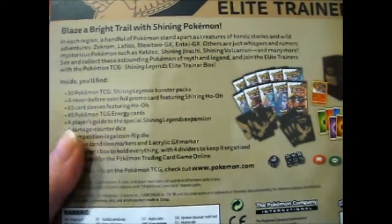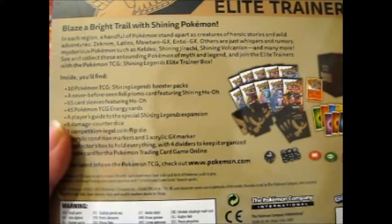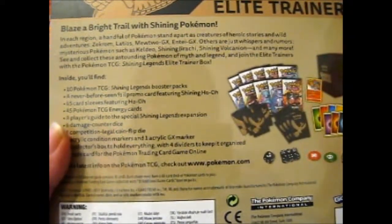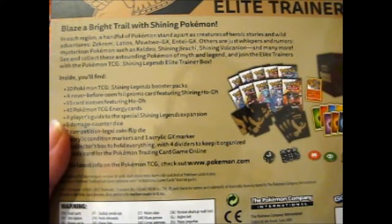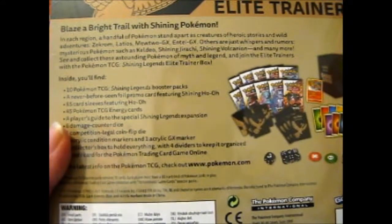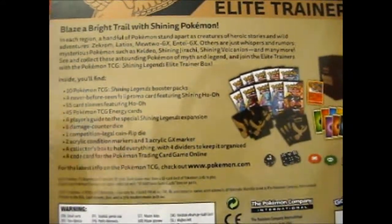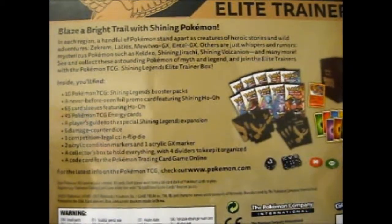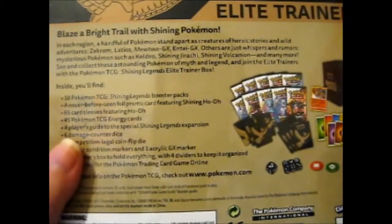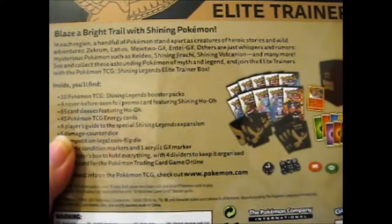Blaze a bright trail with Shining Pokémon. Each region, a handful of Pokémon stand apart as creatures of heroic stories and wild adventures — Zekrom, Latios, MutiGX, AntiGX, and others. Others are just whispers and rumors, mysterious Pokémon such as Keldeo, Shining Jirachi, Shining Volcanion, and many more. See and collect these astounding Pokémon of myth and legend, and join the Elite Trainers with the Pokémon TCG Shining Legends Elite Trainer box.